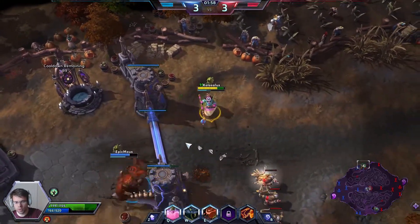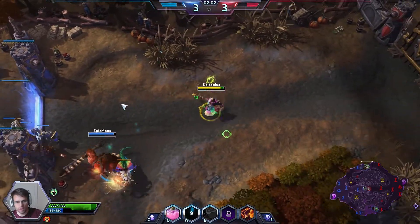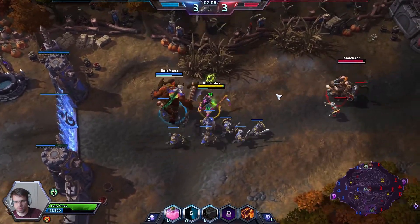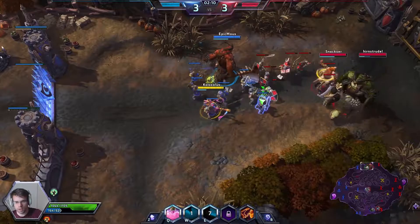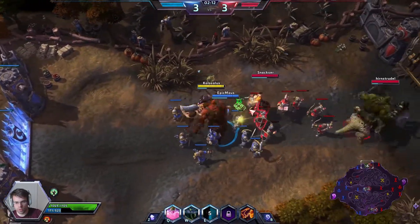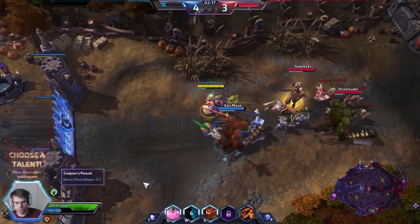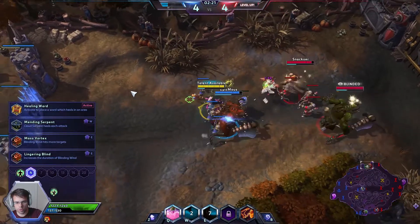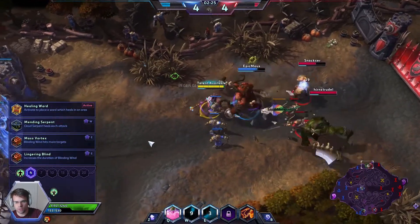I will just keep healing our friendly Butcher here. You can hear the sound when I press Q — I throw this brew and heal our friendly. Hopefully our friendly Butcher isn't going to get too drunk from our brew. And I'm blinding the enemy Butcher of course as he comes back to haunt our dreams.